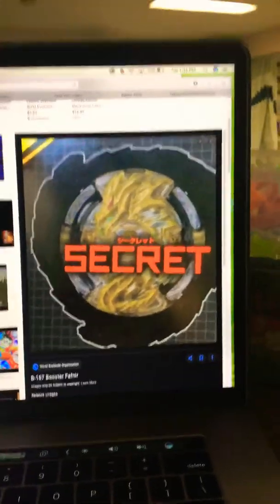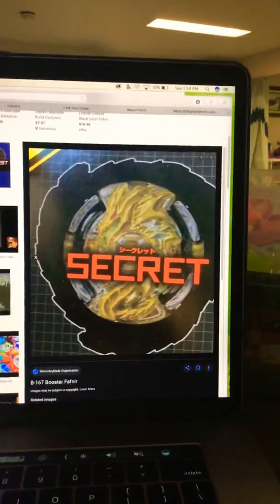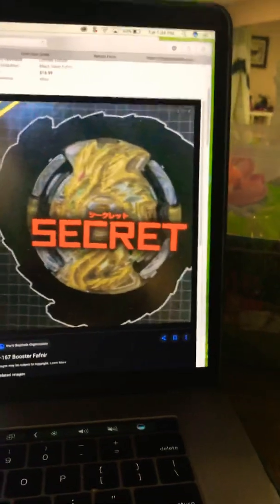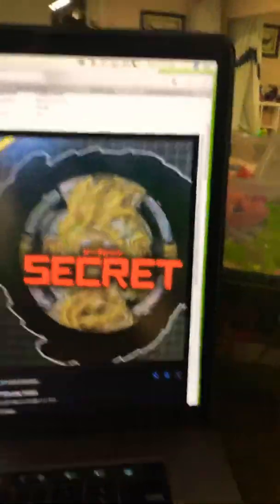Hello everyone, today we're going to be revealing some of the top secret bays. We got Lunar and all kinds of other bays. The evil Beyblade we know is gonna be shaped sort of like Corbella, and we'll be showing that off in just a second. It has a golden core chip, which is really cool.